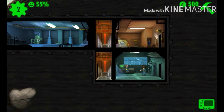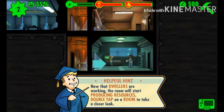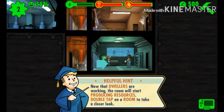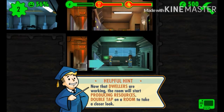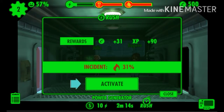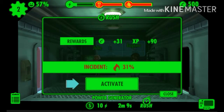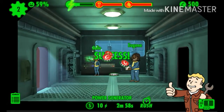Now that dwellers are working, the room will start producing resources. Double-tap the room for a closer look. If you're in dire need of extra cash or resources, you can rush it - there's a 31% chance of an incident. I rushed it and didn't burn it down, so that's cool. Now I have caps!